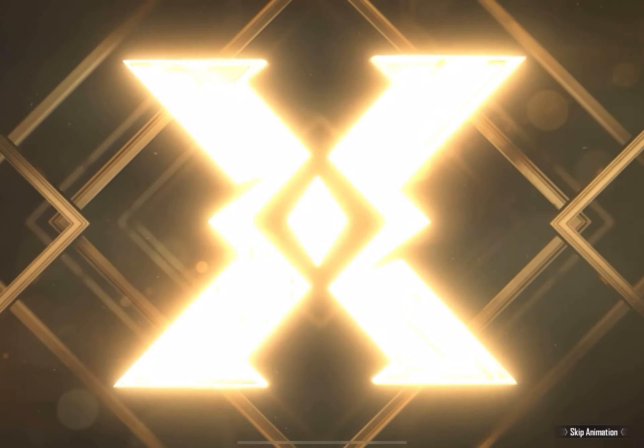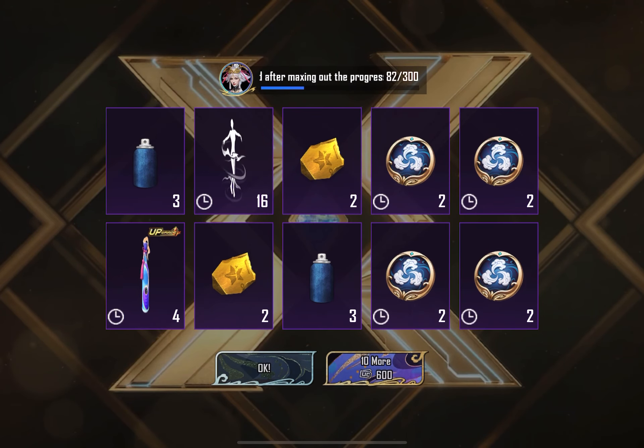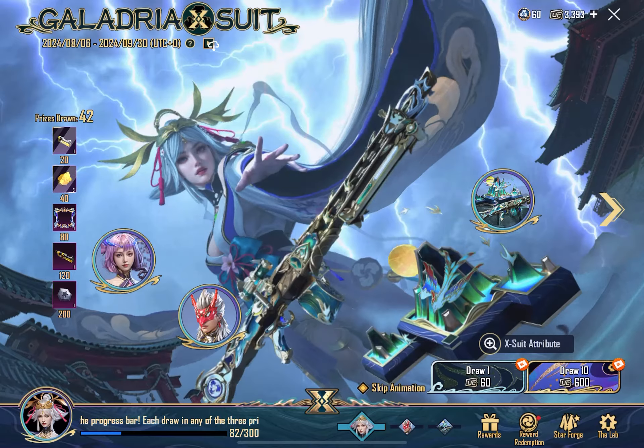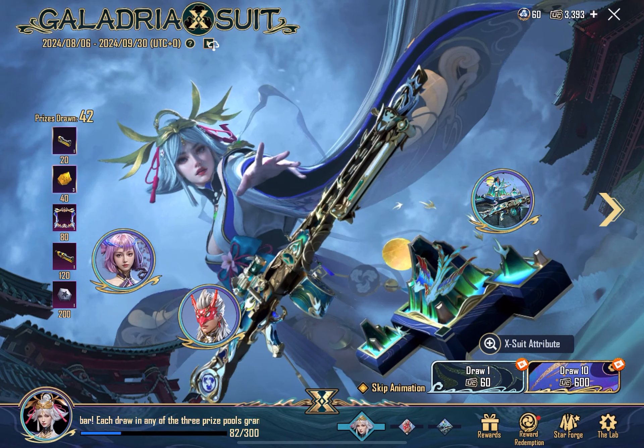Not bad, things going good. Okay we got the emote, I don't want that. I want the axe suit and the MG3 — I want one of them, I really want it. I'll be happy if I get one of them.